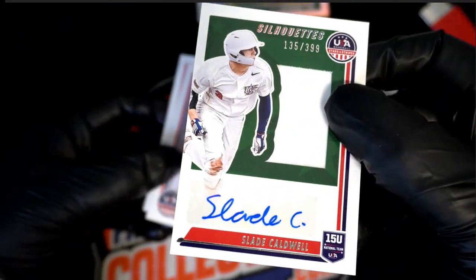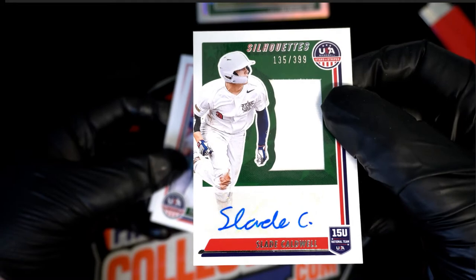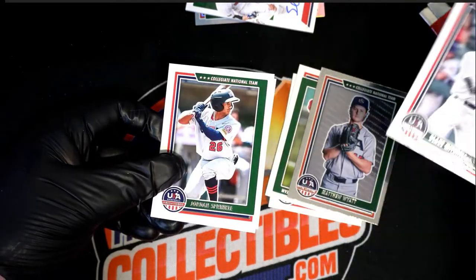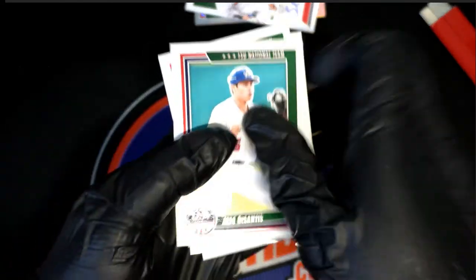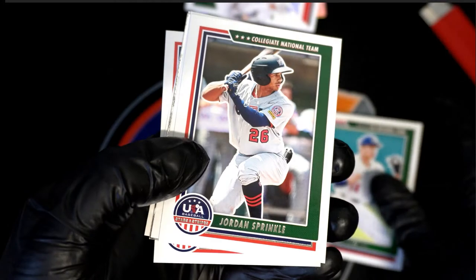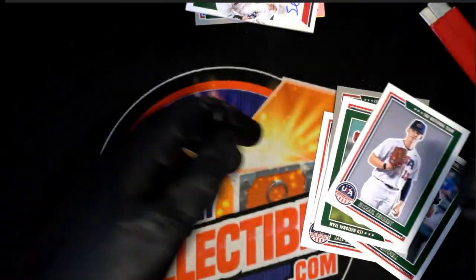And what is this — Slade Caldwell! Whoa, whoa — parallel patch and auto! Slade Caldwell, young buck, USA Stars and Stripes — auto and relic! I don't know if you can see those two well because of the light and everything. I'll hold these up so you can see the last few cards — right here. That's just good stuff, congratulations!